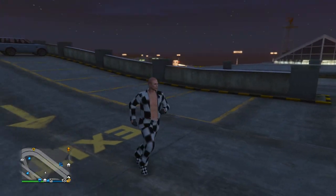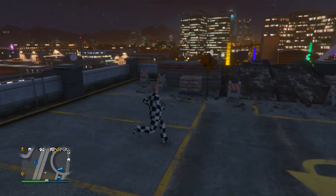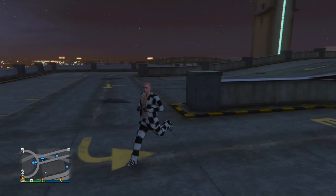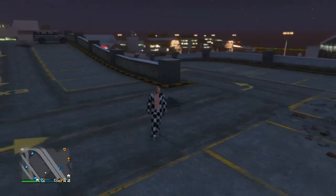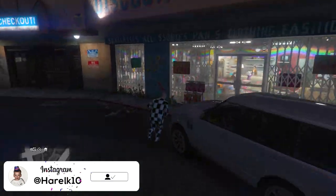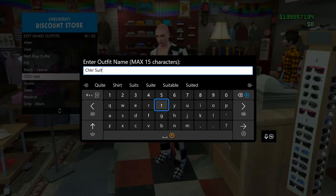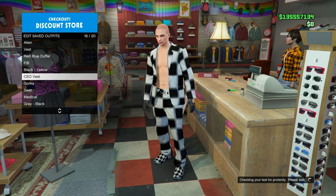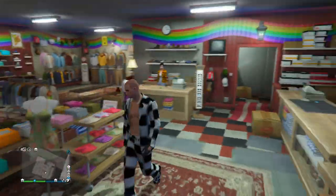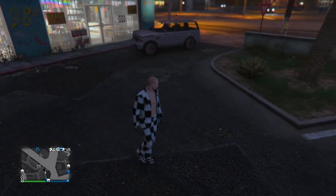Once you've landed, take any vehicle and drive to any clothing store to save this beautiful outfit. For some reason your character will look different — I'm not really sure why — but once you save the outfit and switch sessions, your character looks normal. I think only the haircut is different. At the clothing store, save the outfit in any slot you want — I'm calling mine 'checker suit.' We've now officially secured the beautiful checkerboard outfit with the jacket, pants, and shoes.